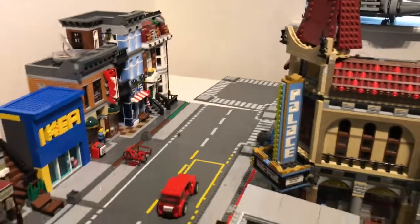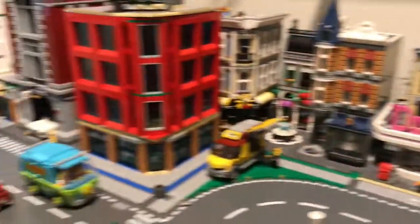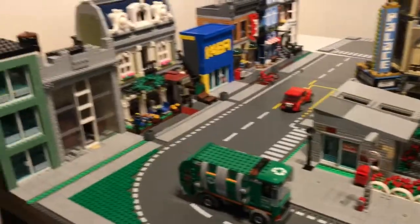I ran out of road pieces so I've just had to put a crossroads, and I don't know what else I'm going to put in there. But I've got my 60th anniversary set all good and done. Everything is looking fine — all my minifig walls are all looking good. I haven't really changed anything around there.